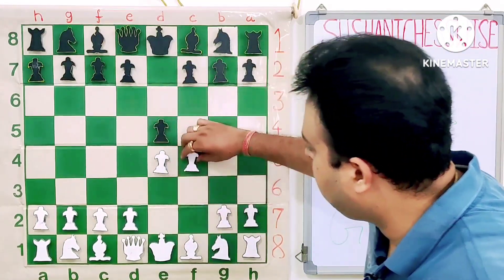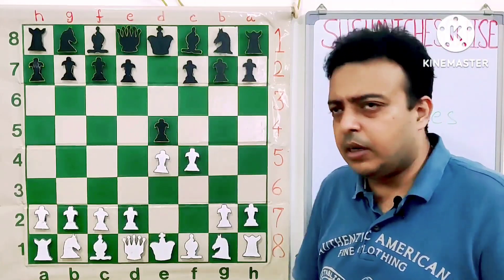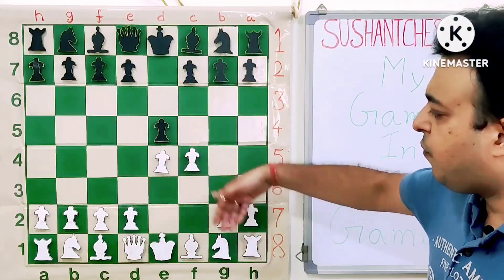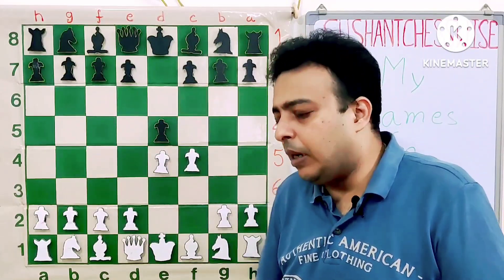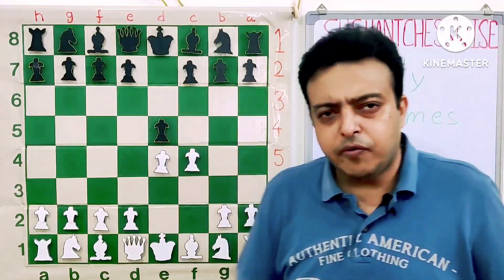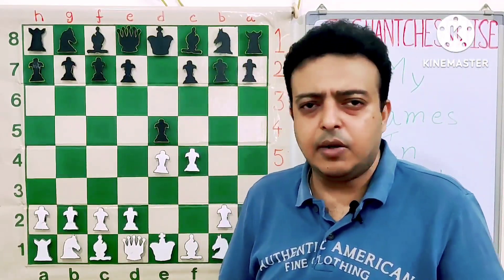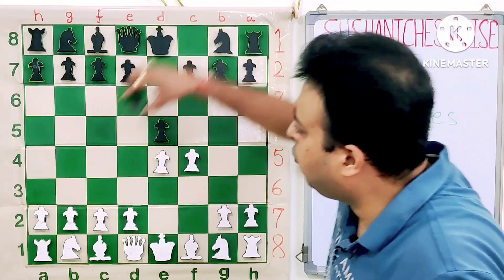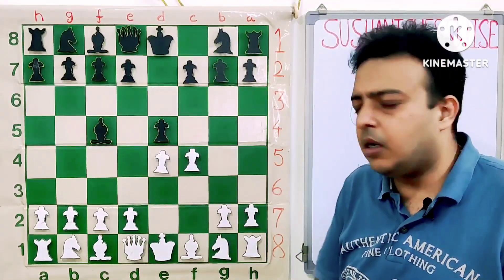E4, E5, F4 — the beginning of the King's Gambit. White wants to sacrifice the pawn for better development. After EF, NF3, D4, BC4, this is how White wants to play. King's Gambit is one of those real gambits where White is not trying to regain the pawn; he just uses the pawn for better development. Opponent went with the move BC5, one of the main ways of declining the gambit.